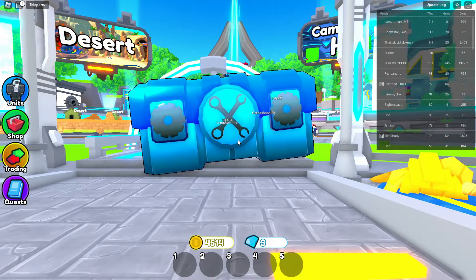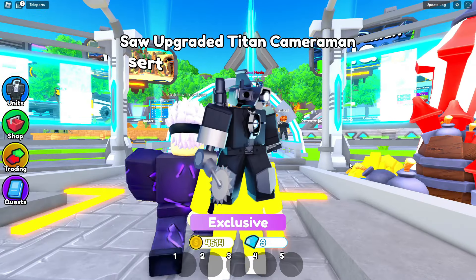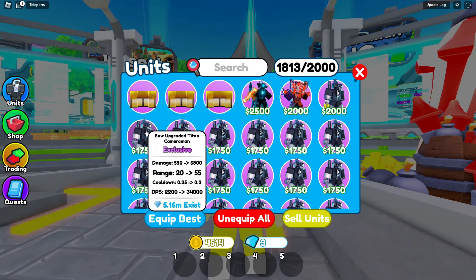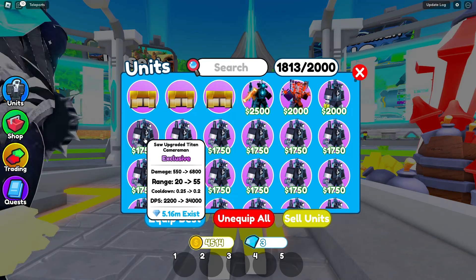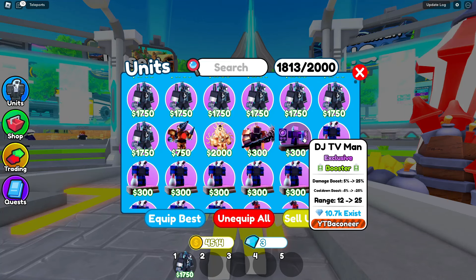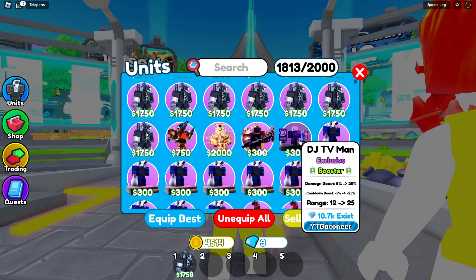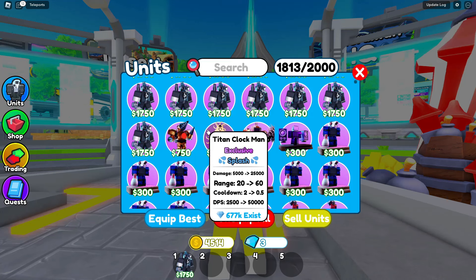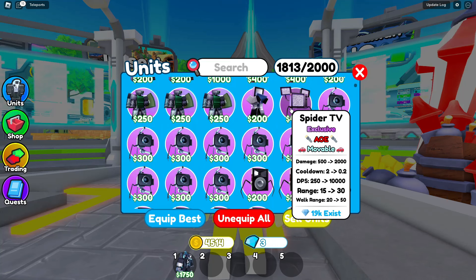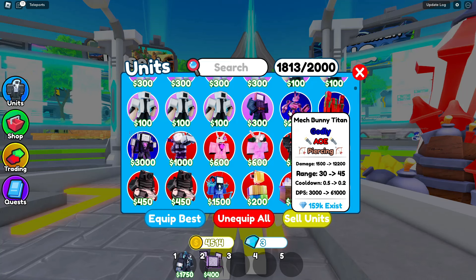And now for the blue units. I'm guessing I could probably open up one of these injured Titan crates because it is technically a blue one, right? Or is it purple? Somebody tell me in the comments — what color is it? It's probably blue. And the saw. Exclusive says blue, but it doesn't really count. We'll put in the saw upgrade testing camera for a blue unit. And I think I'm going to put in the DJ TV Man — well, I don't really like it. It's actually pretty garbage. It does a lot of damage boost and increases it, but it takes a lot of money. I really wish this was blue.